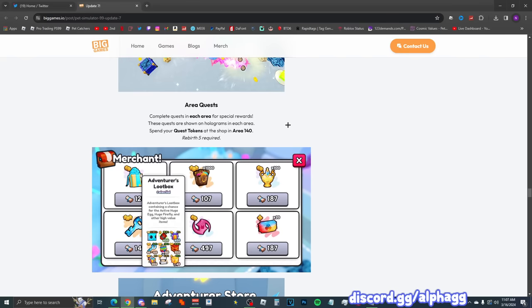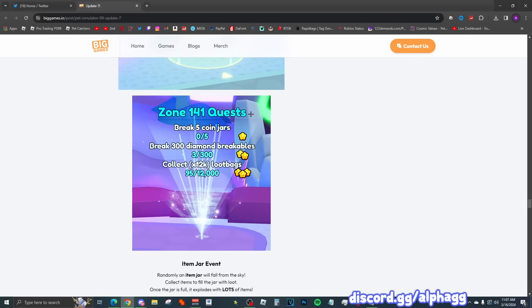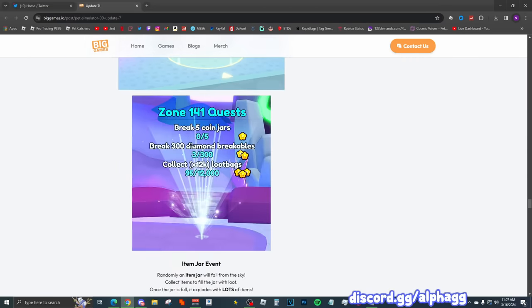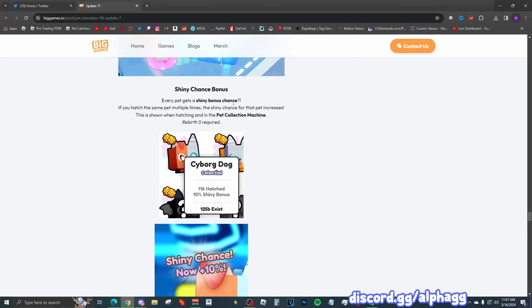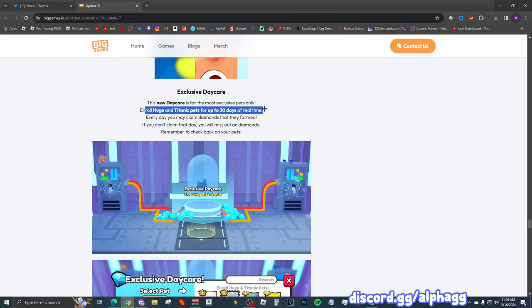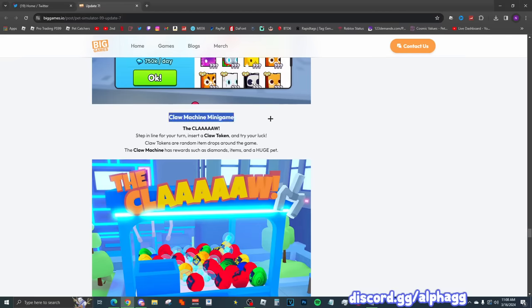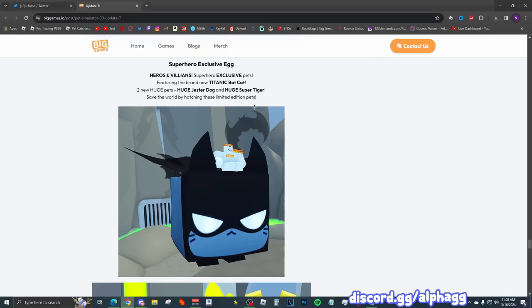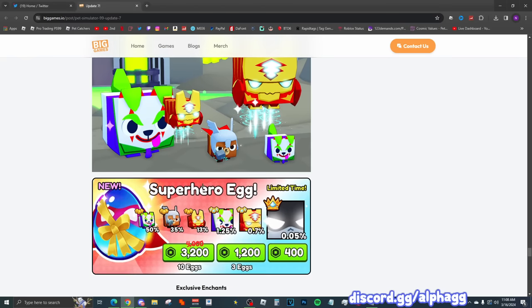New ultimates include lightning strike and hidden treasure, which greatly increases the chance of random drops when activated — this one might give the mini chest ultimate a run for its money. There are area quests, an adventurer store, item jars that drop randomly, a shiny chance bonus if you match the same pet multiple times, an exclusive daycare where you can roll huges and titanics for up to 30 days of real time — every day you can claim diamonds they farmed, but if you don't claim that day you miss out. The claw machine is back too, and there's a new exclusive egg: heroes and villains, with a titanic bat cat, an Iron Man huge, and a Joker huge.